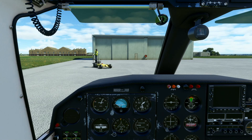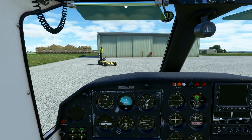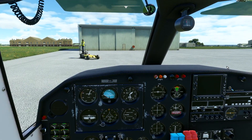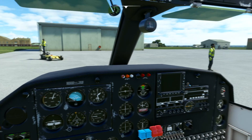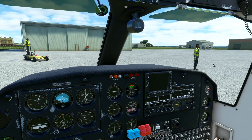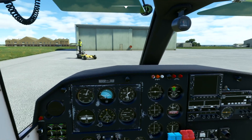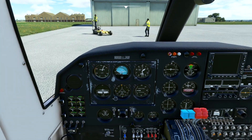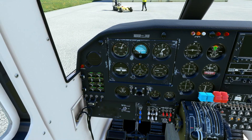Alrighty everybody, welcome on board the BN2 Islander. This is a look at the cockpit here. It is a very simple plane, designed in the 1960s. They're still flying today, but with it being designed in the 1960s and just the nature of the plane — it's a twin engine, piston driven prop, fixed landing gear, and it's a bit of a utility aircraft. Not fast, but carries a decent payload. With all that in mind, you really wouldn't expect it to be that crazy.